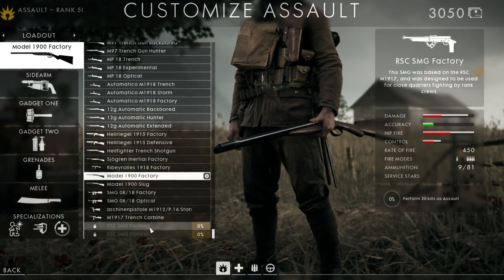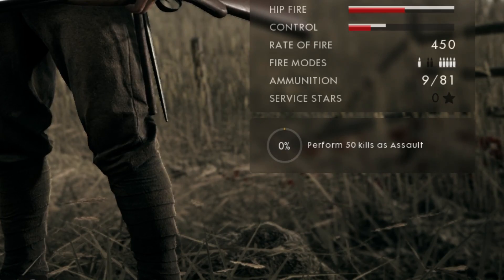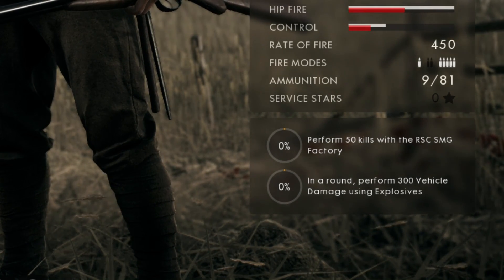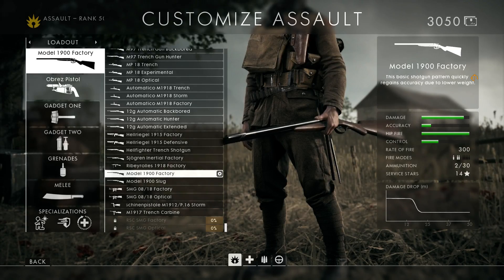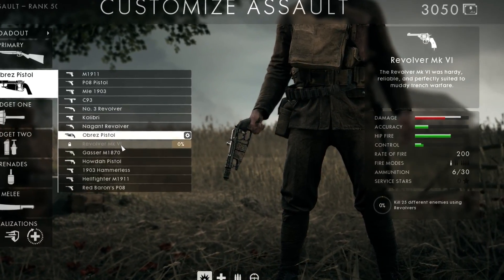The first one is the RSC SMG factory. To unlock this, perform 50 kills — that's fairly easy and should be done very quickly. To unlock the optical variant, perform 50 kills with the RSC SMG factory and in one round perform 300 vehicle damage using explosives. Fairly easy.